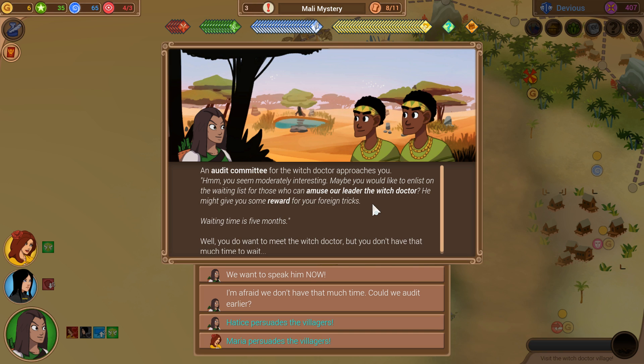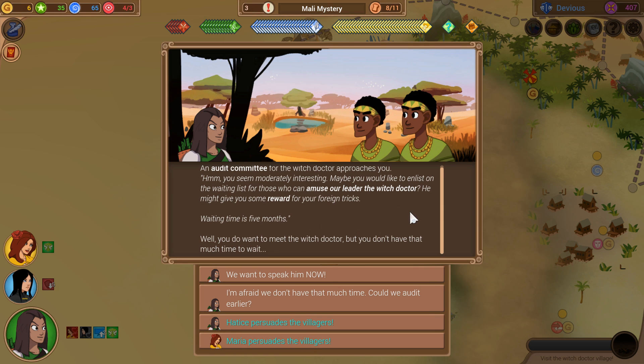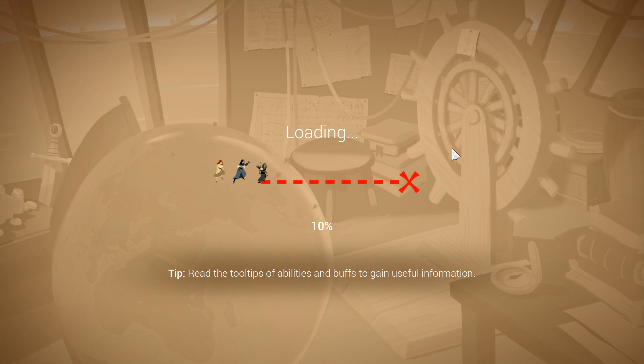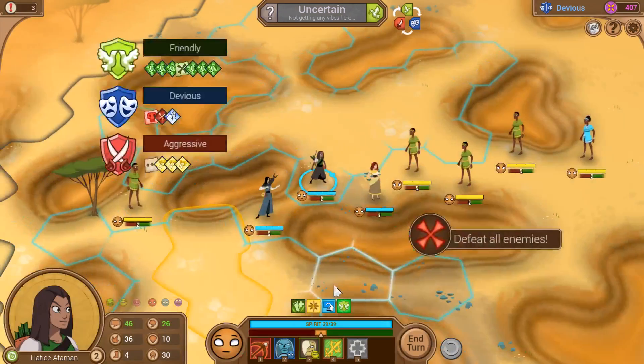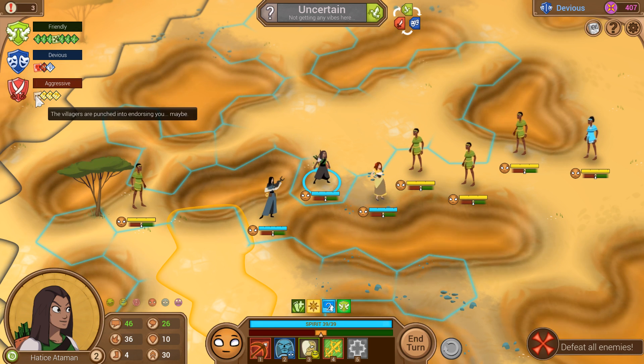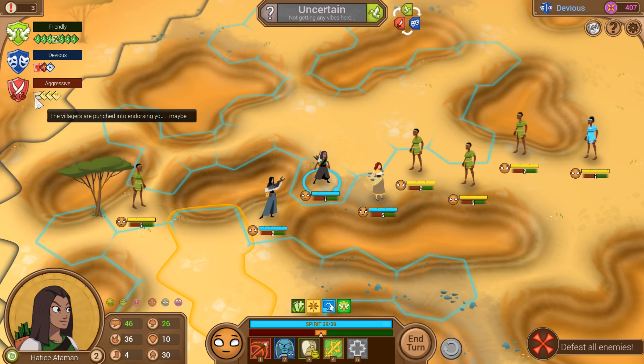An audit committee for the witch doctor approaches you. 'Hmm, you seem moderately interesting. Maybe you would like to enlist on the waiting list for those who can amuse our leader the witch doctor — he might give you some reward for your foreign tricks. Waiting time is five months.' Yeah, I don't have five months. So let's have Maria do her thing. 'Whoa, Maria, you sure are something. We'll make sure you only have to wait two months. Isn't that great?' Yeah, we don't... Let's convince them some more. We're bumbling through this being friendly thing pretty well. If we end this friendly, it will help us in the boss encounter. If we end it devious, it will not. I can't quite get all four of them with it.